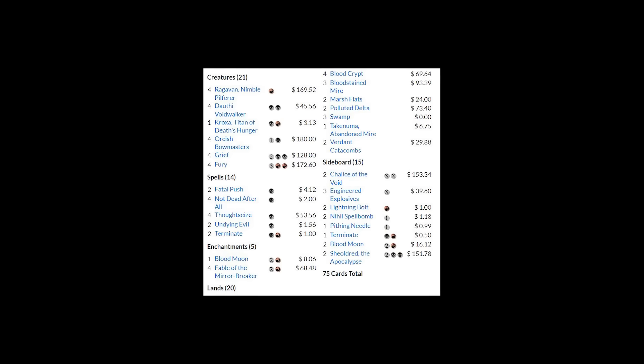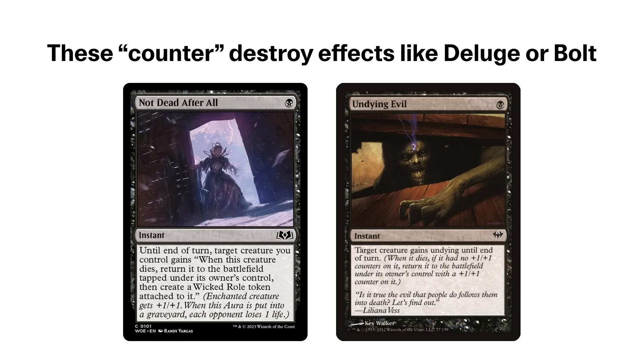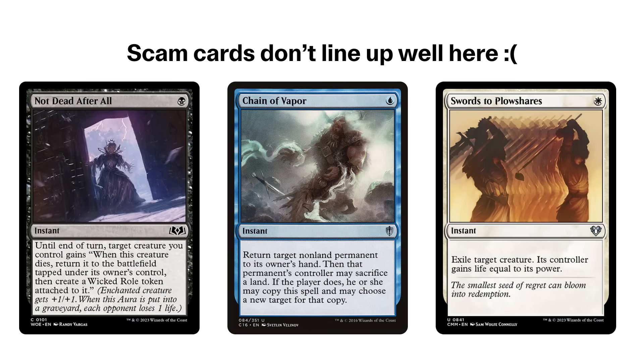There's one last thing I wanted to cover about this deck, which was in the title: the scam part of the deck. I took some inspiration from the Modern deck I've been playing the most, which is Rakdos Scam. The infamous combo where an opponent can evoke a Grief and play Not Dead After All to Thoughtseize you twice and keep a 4/3 menace creature on turn 1. We're not doing that with this deck, but I did figure we can play both of these parts for different reasons. Not Dead After All and Undying Evil are great single-mana counter spells to negate destroy effects on our key creatures, like our 4/3 commander who dies to a single bolt that people play for Dranith Magistrate. The problem, however, is cEDH removal is more centered around bouncing permanents or exiling them, which these scam spells don't really protect us from.